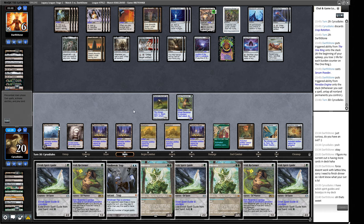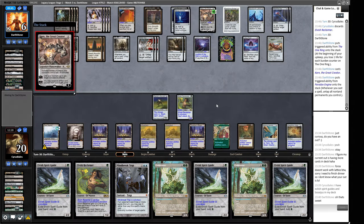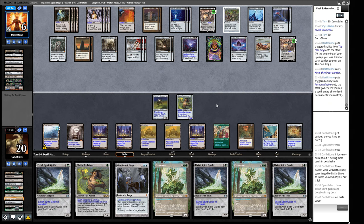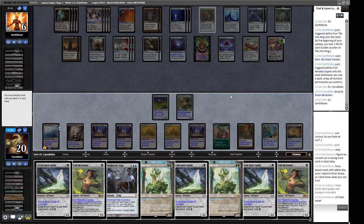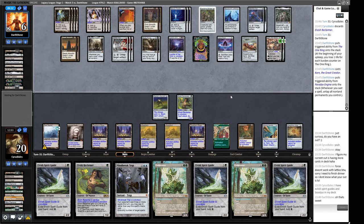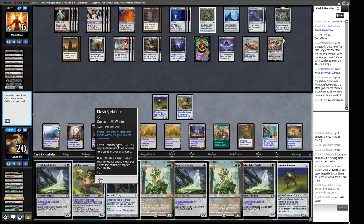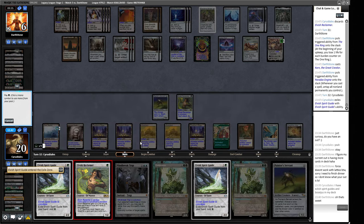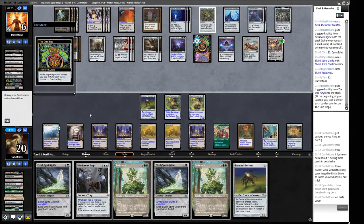Another Elvish Reclaimer, another Karn, a Painter's Servant. We now have two Spirit Guides so we put Reclaimer into play. Once we find our combo — Thespian's Stage — we get to win the game. Another card — not the one. A Dismember on one of our guys — that's what our opponent has been drawing. Force of Vigor looks pretty weird but gets rid of a Painter's Servant. Now we can blow up the Mycosynth Lattice with Thespian's Stage, then Force of Vigor in our opponent's upkeep to take everything else out and kill them. Two potential lines, both hinging on drawing a Thespian's Stage.